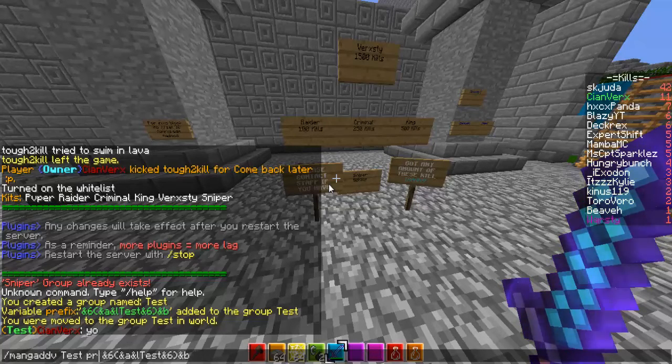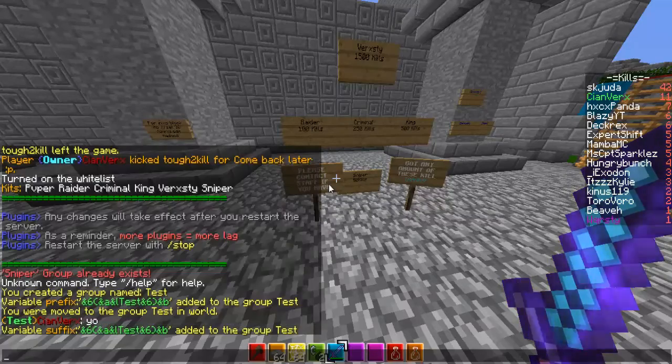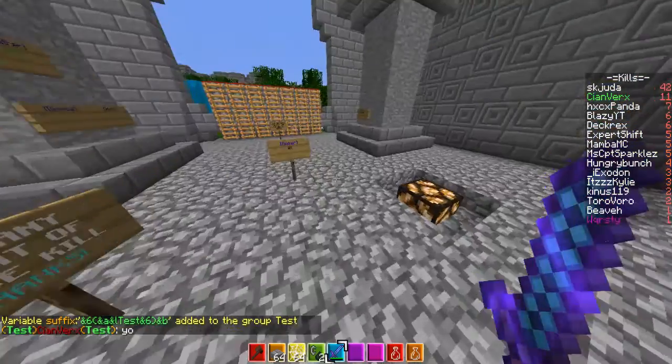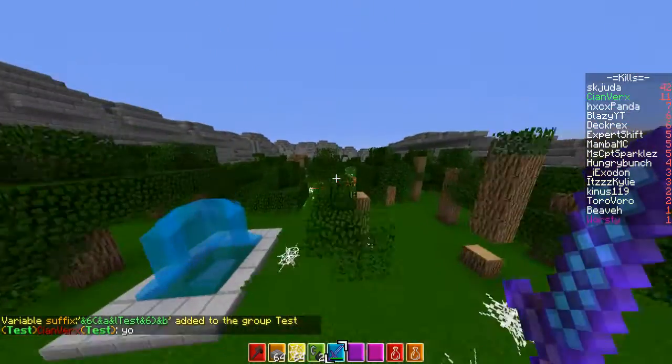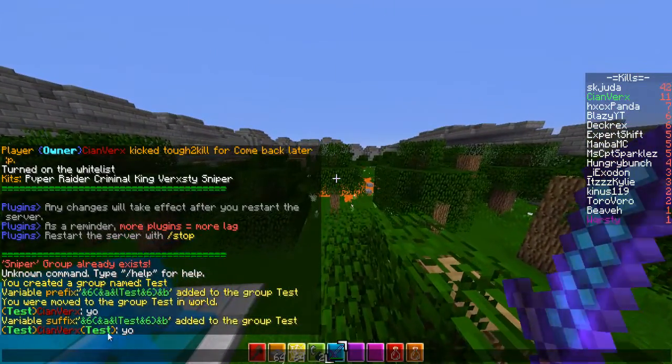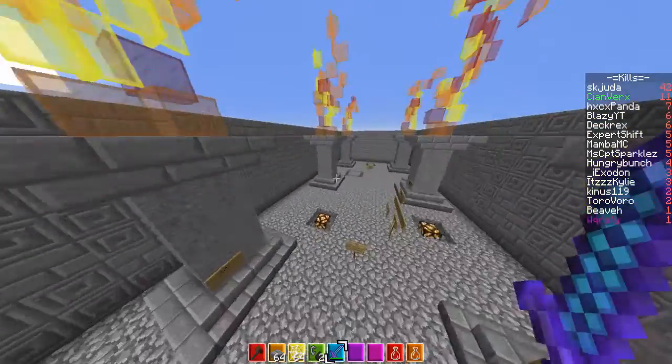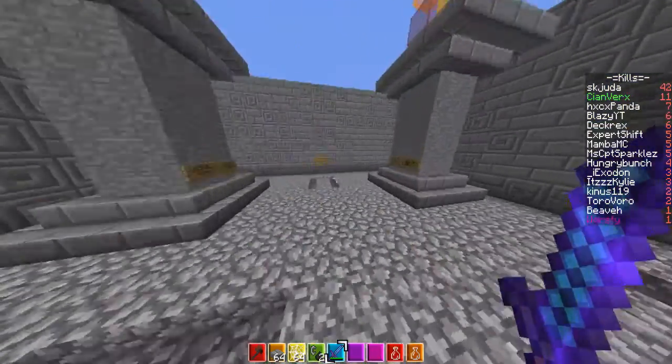If you want a suffix, which appears after the name, you use suffix. It should work — as you can see I've got 'test' and 'test' next to my name. So you could have like an owner rank and then raider beside it, like 'owner raider,' which is actually pretty cool.